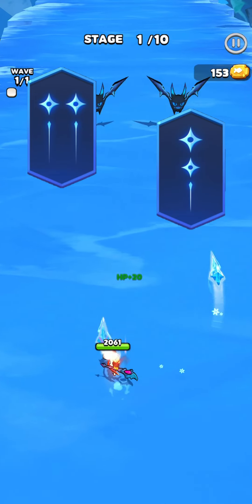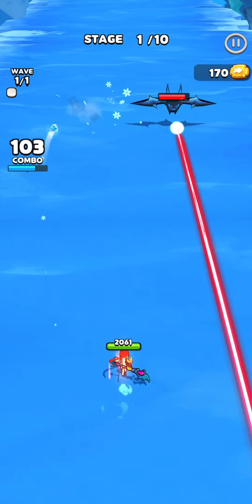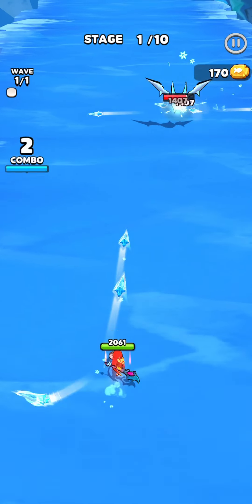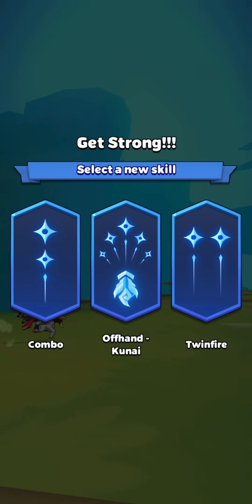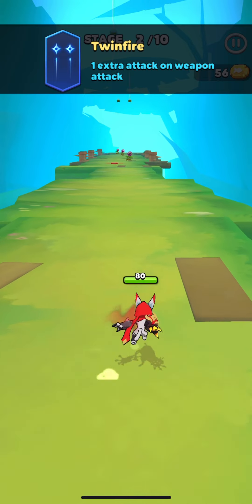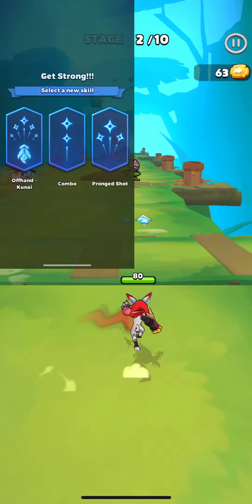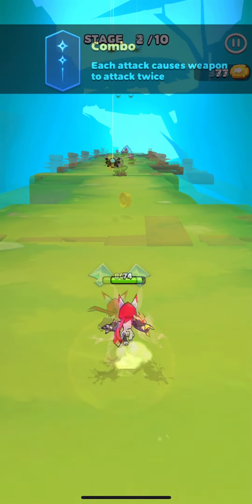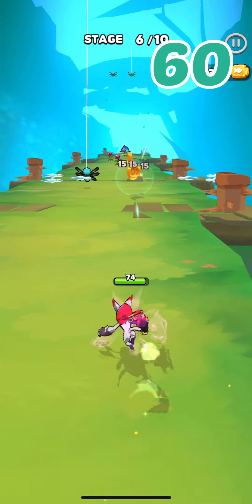Twinfire is powerful with the Combo skill, which causes the weapon to attack twice for each attack. To make it more understandable, I will do some calculations from one of my runs. My attack is 20 and I chose Twinfire, so my attack became 15, but as Twinfire gives one extra attack, my total damage is 30. Later I got the Combo skill that makes the weapon attack twice, so I shoot 4 projectiles which in total do 60 damage.